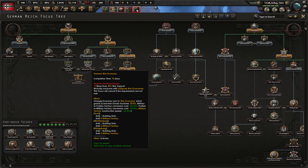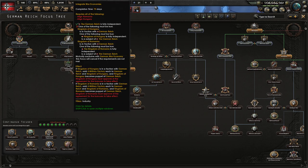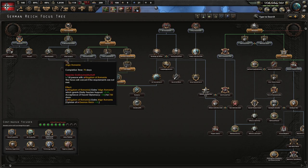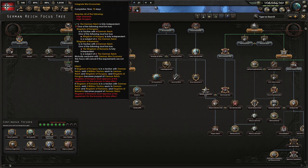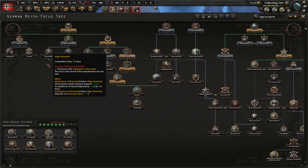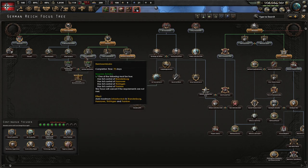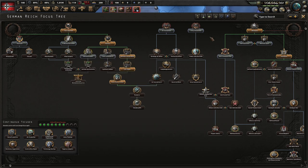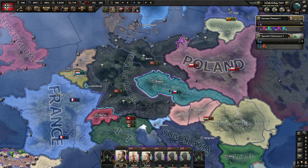You can also go this way by aligning Romania and Hungary and integrating them into your Axis faction - you can puppet them at some point. But since we are not playing on historical focuses I'm not going to go that way. I'll go these two instead of those three, and then maybe go back to the navy afterwards.